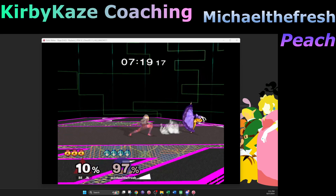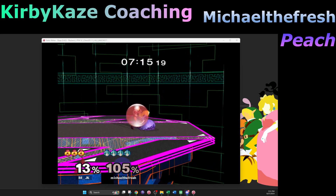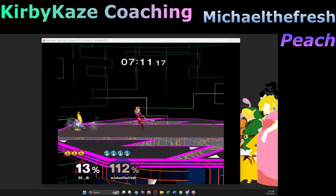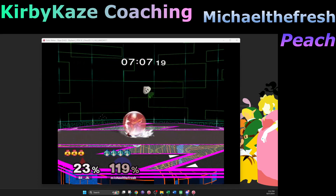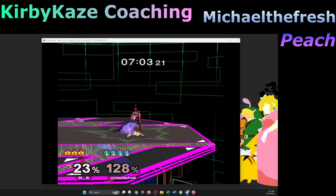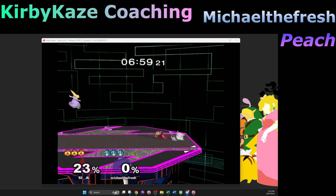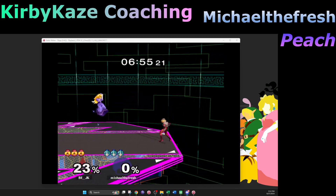Her down tilt is really really good and a very good anti-air. If I see her doing that, I want to down smash her — like if I notice her crouching when I'm in the air I should do a tomahawk into down smash, or down air into down smash, just anything to punish her for holding down.